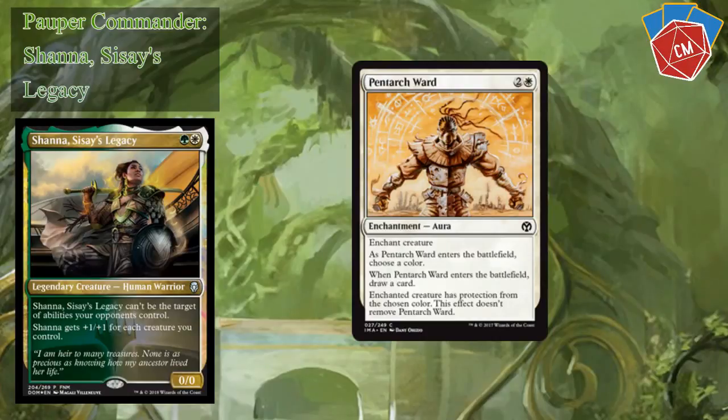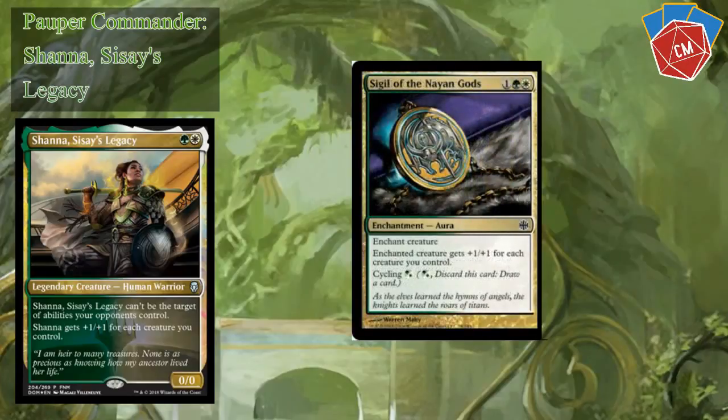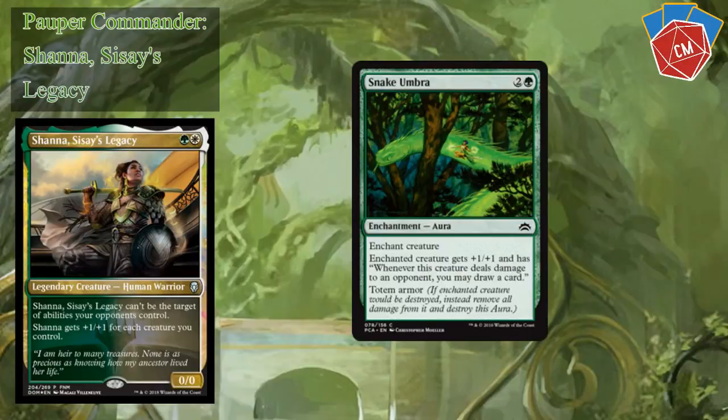I've got Patriarch's Ward — two colorless and a white. When it enters the battlefield, choose a color; the enchanted creature gets protection from that color, and you draw a card as well. Shield of the Oversoul is an automatic include — you slap this on your commander and you're probably just going to win the game. I mean indestructible and flying — there's not a whole lot of exile removal, especially because she's hexproof, and there are really no board wipes, so you just win the game if you get this on Shauna. Sigil of the Nine Gods means that plus one plus one for each creature actually stacks twice, which is absolutely ridiculous. Snake Umbra gives a little bit of card draw plus Totem Armor.